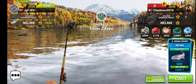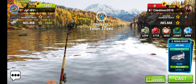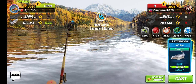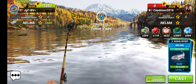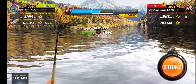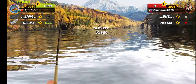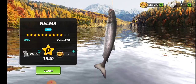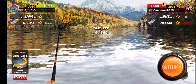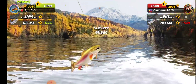The opponent is not catching any golden rainbow trout — maybe he doesn't have lures for this fish. So we can start casting now. I'm using all the power-ups. The golden rainbow trout is a small one, it's not casting.